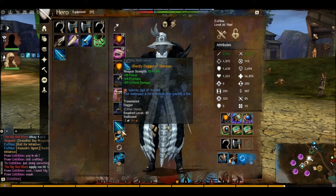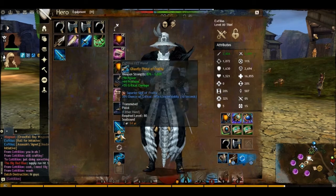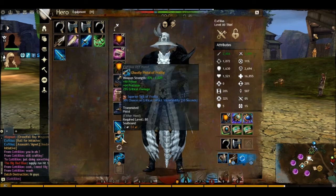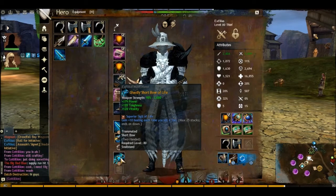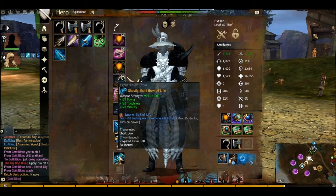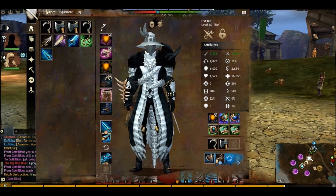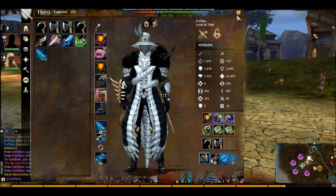I'm using DPS weapons, so I just want the crit damage when I throw out hits. When I do actually crit — I won't be critting much — but when I do crit, the crit's going to hurt. My bow is going to be power, toughness, and vitality, just like my gear. On my bow I've got gain +10 healing for every kill, 25 stacks — so when I do get 25 stacks, that's 250 plus 507, that's a bit over 700 healing, so that's really decent.